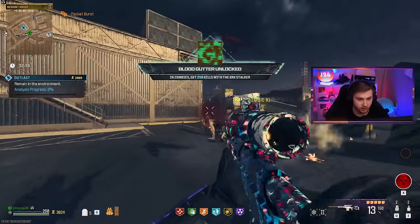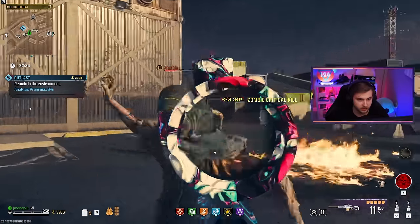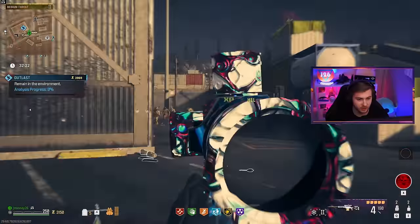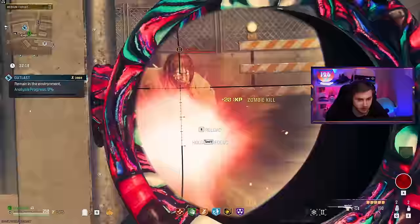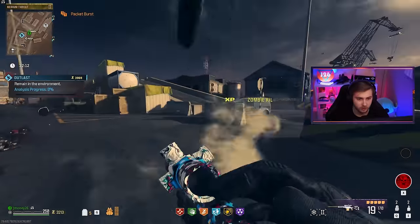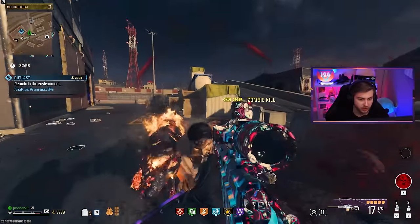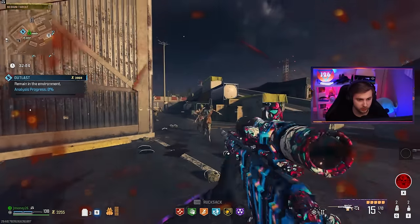Those are 250 kills — I keep getting distracted. But I basically built this thing only for damage. The only non-damaging attachment I put on was the quick rechambering speed. Honestly, the aim down sight time is not slow at all. Our sprint-to-fire time is a little bit slow, which is not a big deal here, but when we go to the Tier 3 zone it might matter.